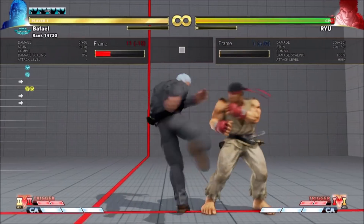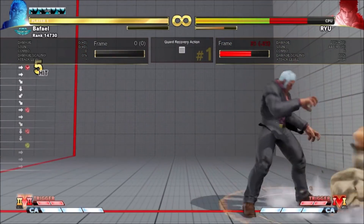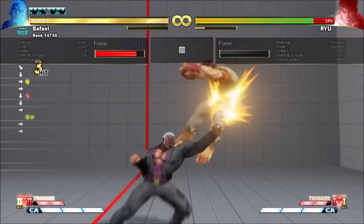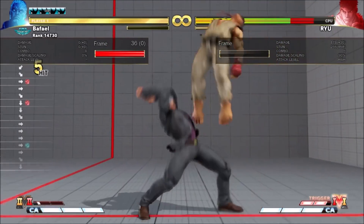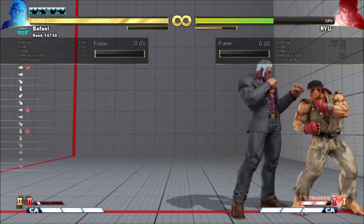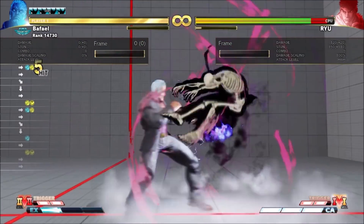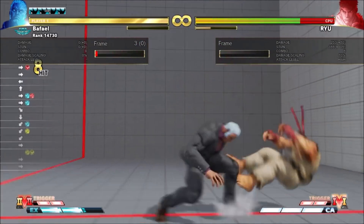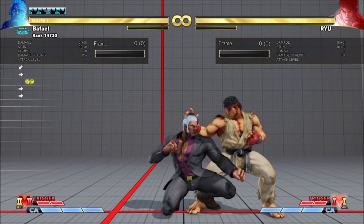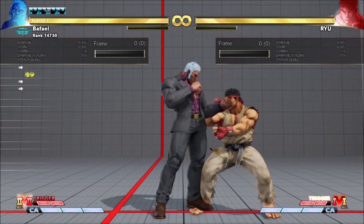Resetting opponents into it is quite strong. You can EX the VS2 fireball, and that's quite interesting. EX VS2 fireball is plus 12 on block and knocks down on hit. You can always juggle it to towards strong or heavy tackle. If you're close, you can combo into Crouch Fierce, and this does very good damage. And if you're far away, you can do dash into Crouch Fierce.